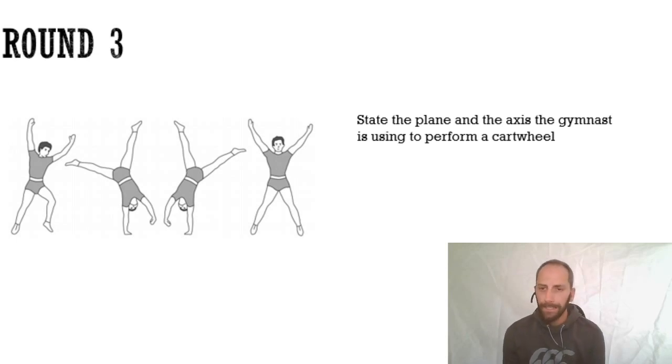Next: state the plane and the axis the gymnast is using to perform a cartwheel. For this question it's a two-mark question - one mark for the plane and one for the axis. These are past exam paper questions and you will see them on lots of papers.